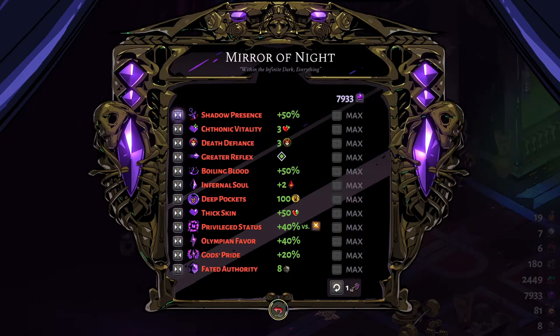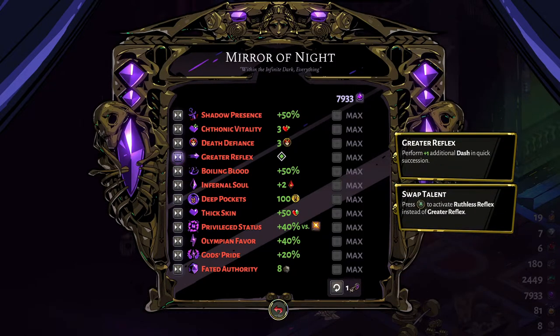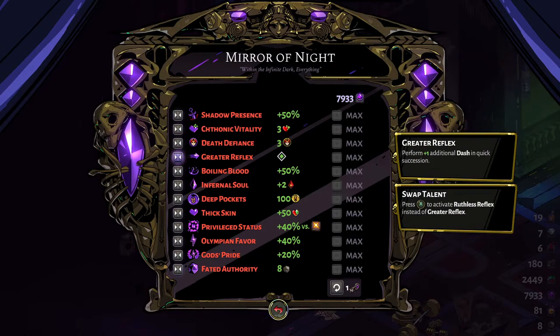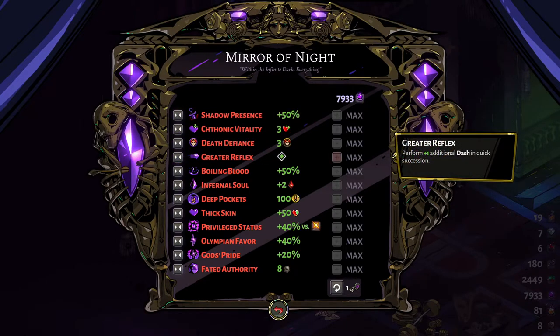When you're starting out, the Mirror of the Night will have locked all these upgrades and you're only going to be able to upgrade Shadow Presence, Chthonic Vitality, Death Defiance, and Greater Reflex, along with their alternative ones. First and foremost, you want to get Greater Reflex upgraded to max, which is just one upgrade, and it gives you an additional dash.